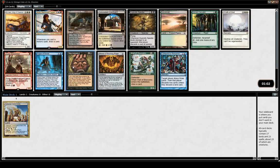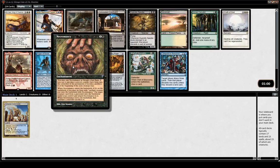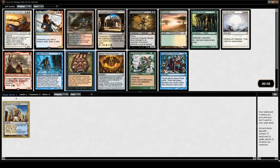Here we have a Necromancy, which is really powerful. Your deck in vintage cube should either have very, very good counterspells, or be able to do something sick in the first three turns, or put a lot of pressure like mono red or maybe weenie white. Otherwise, if you're playing a midrange deck trying to ramp into planeswalkers, it's just going to be too slow very often.